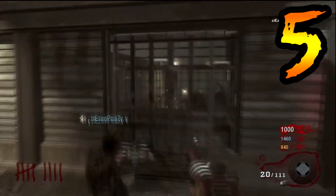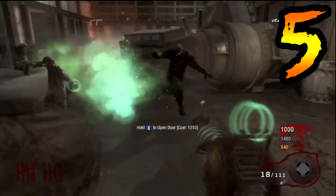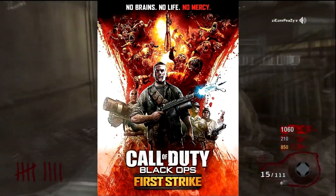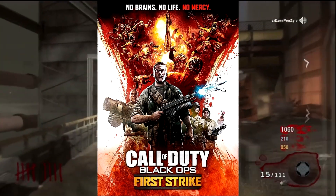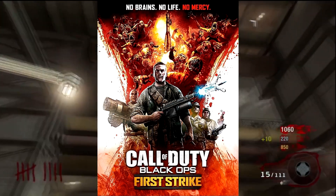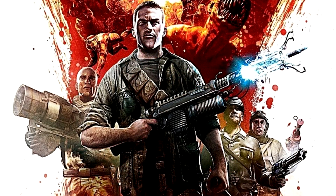Coming in at number 5 is the Ascension poster — the First Strike poster. Now, a lot of things are actually surprising about this. We have Dempsey at the front there holding the Wonderwaffe. That is our first issue because the Wonderwaffe isn't even a weapon that is in Ascension — that weapon is specific to Der Riese.